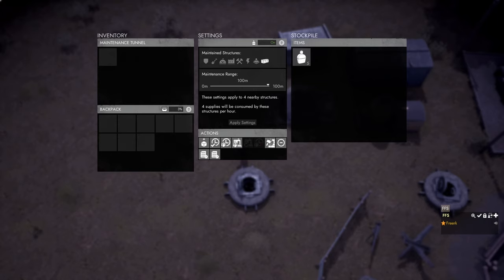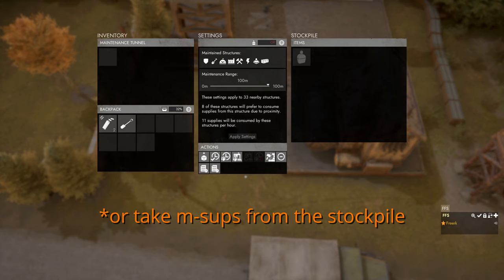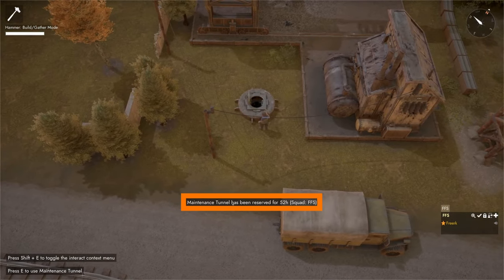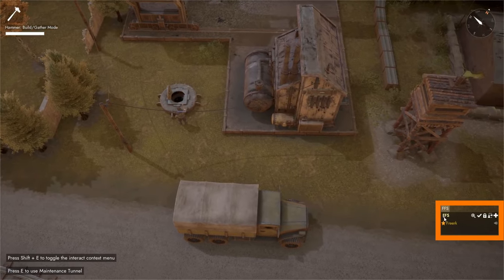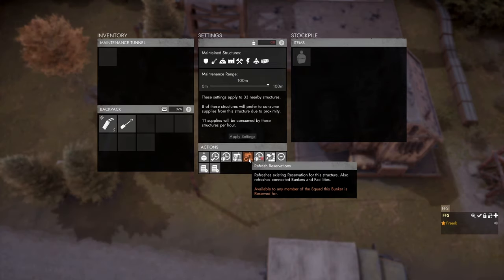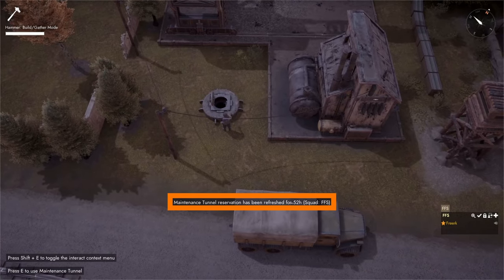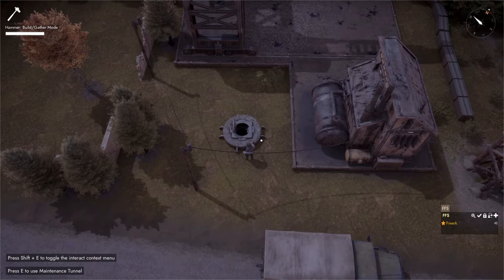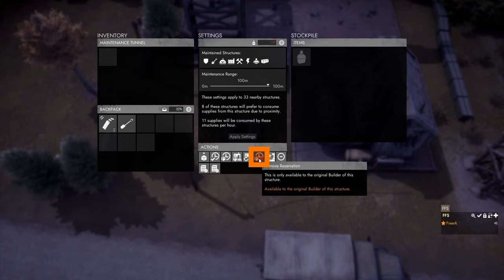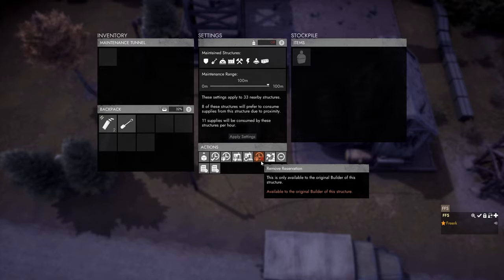To prevent other players from changing the tunnel's settings, go to the actions panel and click 'Reserve for Active Squad.' This reserves the maintenance tunnel for 52 hours to the current squad. Reopening the tunnel menu reveals extra options: 'Refresh Reservation' extends the squad lock for another 52 hours, though this is not possible once the lock has lapsed. There is also a 'Remove Reservation' option, which makes the maintenance tunnel public — anyone can then change the settings, and it cannot be squad-claimed again.